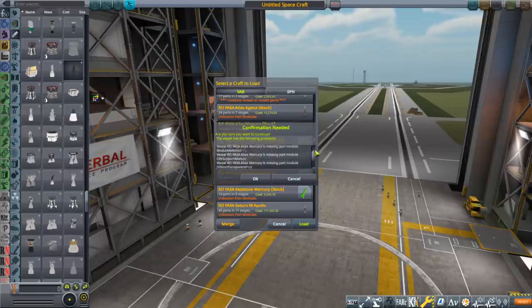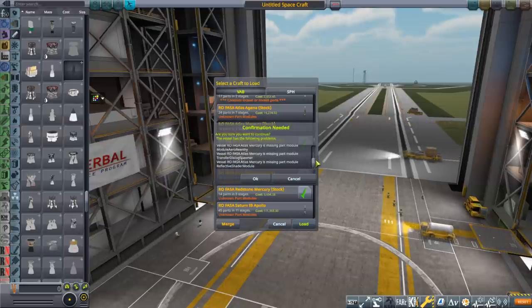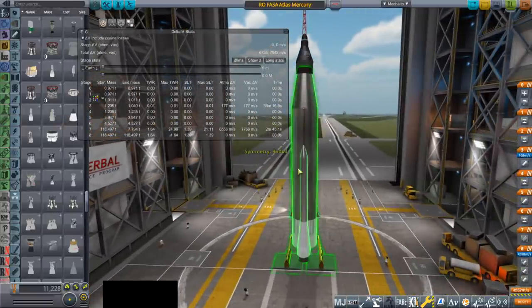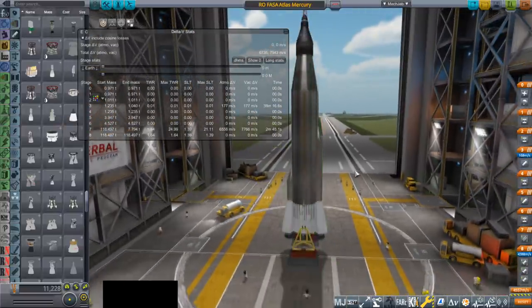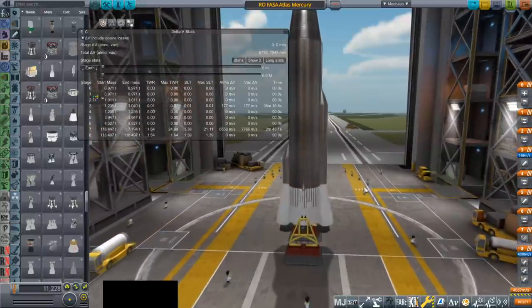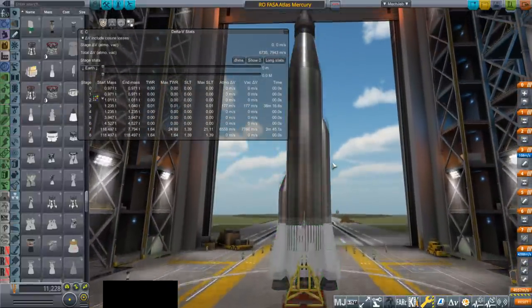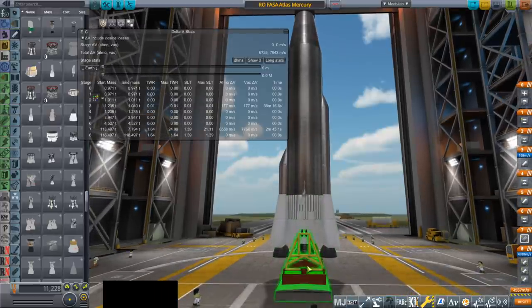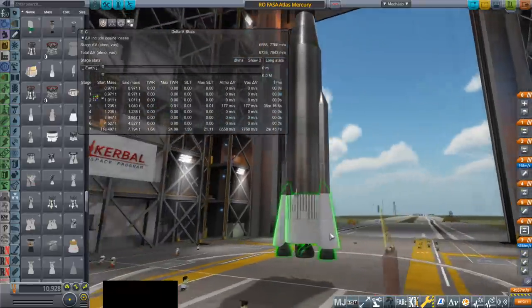As we can see, it's got a lot of part modules that we don't have because I don't have certain mods installed. That's because when they saved the craft file they did have those mods involved. In the one and a half stage configuration it's a little bit hard to tell exactly what's going on with the Atlas rocket, because the Delta V doesn't seem like it has enough to get to orbit, even though it does.